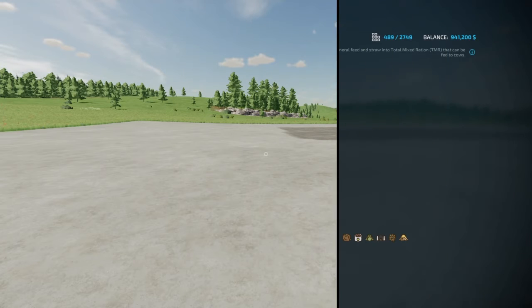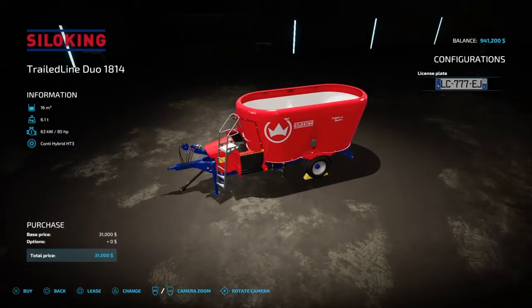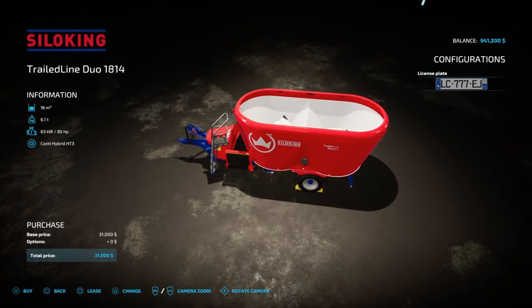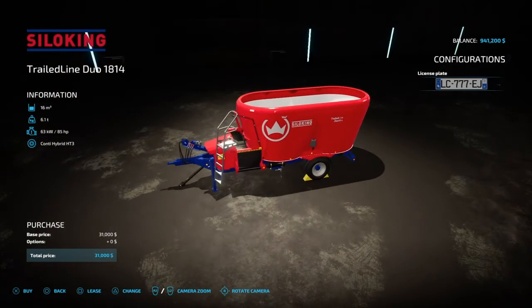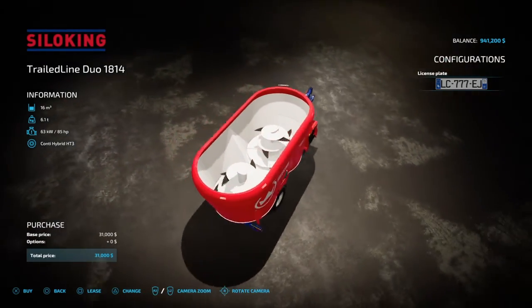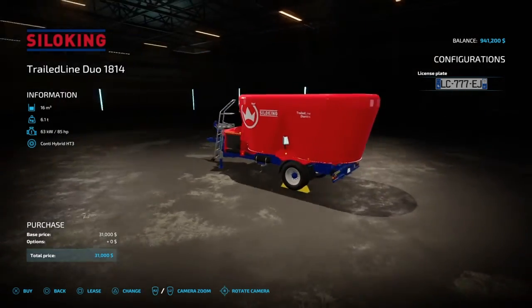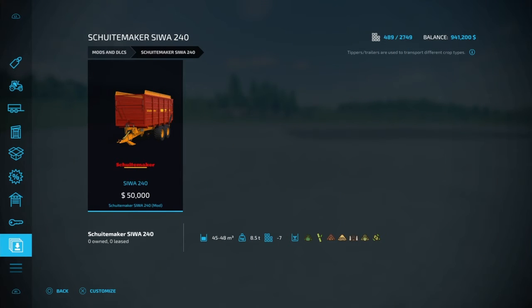Next up we have the Sulking Trout Line Duo. This one is 5.16 megabytes to download, requires 85 horsepower, holds 16,000 liters, and takes four slots. It's a silo or TMR mixer — you put your hay, straw, and silage in at the right ratio and mix up TMR for your cows. No other configurations, but you can get a license plate on it.